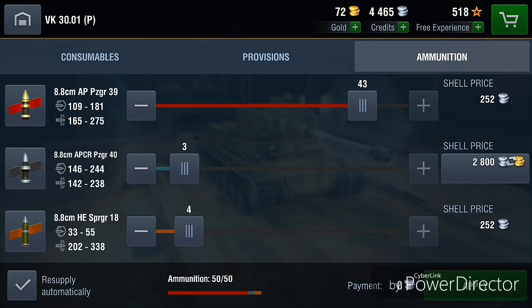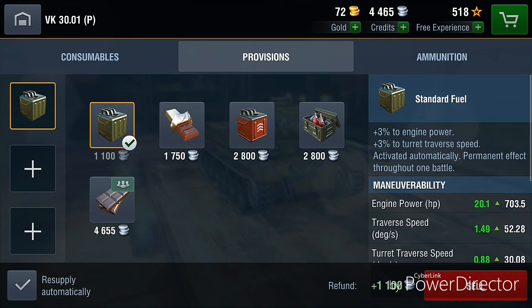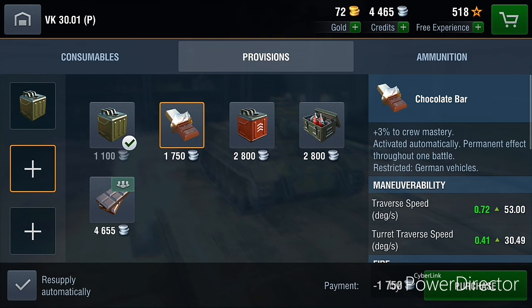Now I'll show you my ammo loadout, which is 43 AP, 3 APCR, and 4 HE. You can change them — I don't carry much APCR because I don't want to waste credits. I don't have many credits right now since I just bought the new tank. I use standard fuel, though you could use improved fuel — I recommend that.